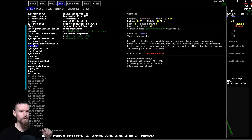Thermite - we could use that to burn down doors. 'A handful of silvery greenish powder produced by mixing aluminium and chromium oxide, burning at a constant pace and at extreme high temperature, once used for on-the-spot welding - could be used as an incendiary material in a pinch.' Ideally we'd be able to use that to melt through metal doors. I know that dropping a pile of ammunition and lighting it on fire is a very quick way to die - people accidentally dropping ammunition into fireplaces in this game has killed a lot of people, probably the same in real life too.